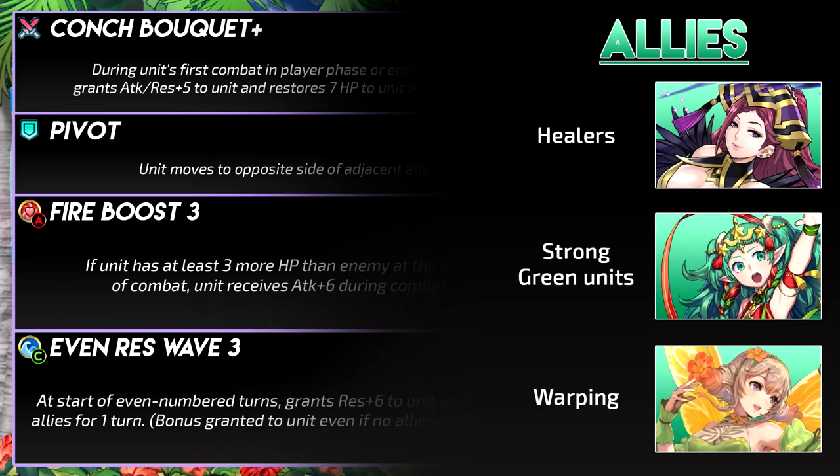So what about some allies? Healers are great for Lorenz with his high HP — he can keep taking hits or keep using Fire Boost. Strong green units will help take on blue units that Lorenz can't handle. And warping with Peony is theoretically really good. Once Peony dances to an ally, she gives plus 3 to all stats and warping to any space adjacent to an ally within two spaces to the target ally. The plus 3 is useful for Lorenz who benefits from all stats, and the teleportation allows him to safely maneuver in player phase to get his first combat bouquet buff. His allies can also teleport to him to take out foes or cover him in preparation for the enemy phase.